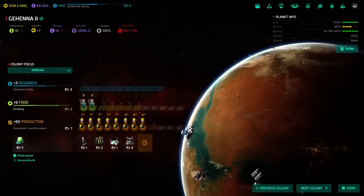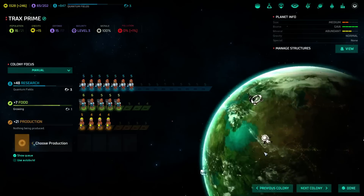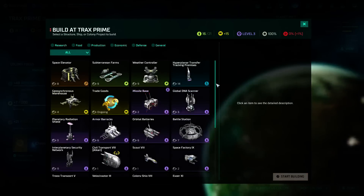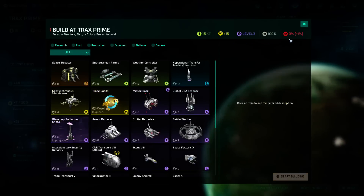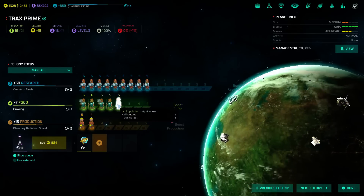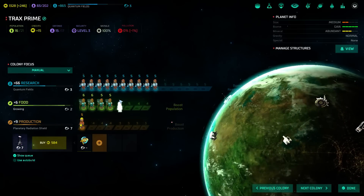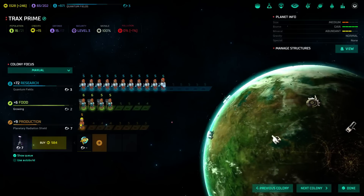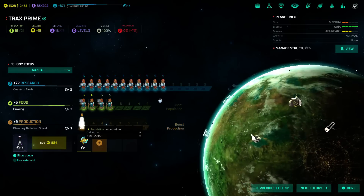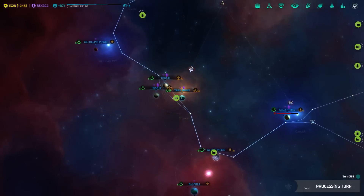I'm gonna start with that one, actually. Tracks Prime seems like a reasonable place to conduct research — you guys can finish that, I suppose. So they were working on this a long time ago; we'll let them finish it off and throw them a bone. Also, it's weird that it only went to plus seven food — the game might not be calculating that correctly. Maybe he's secretly still not assimilated or something.